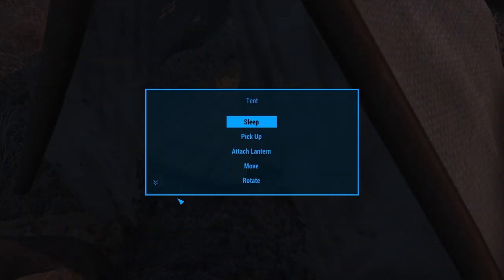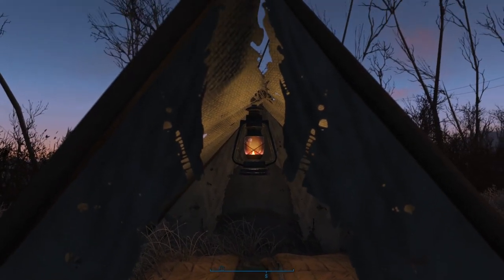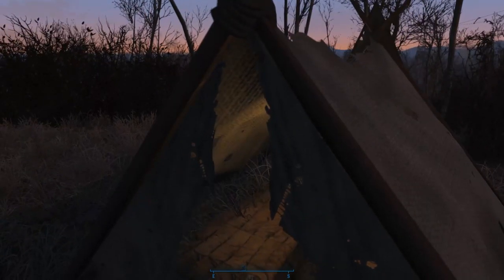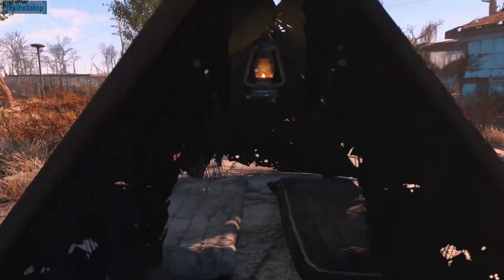The menu options for the tent are straightforward, allowing you to sleep, pick up, move, and rotate. However, if you've crafted a camping kit lantern and it's present in your inventory, you'll see the option to attach the lantern to the tent. This will place it inside the tent, giving you some nice soft illumination. The lantern can be added and removed at any time and will go back into your inventory if you pack up the whole tent. Tents created in settlements via the workshop include this functionality by default, without requiring an additional separate lantern.